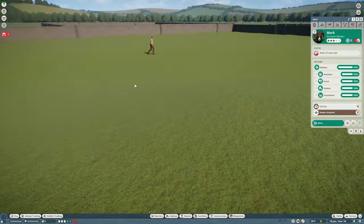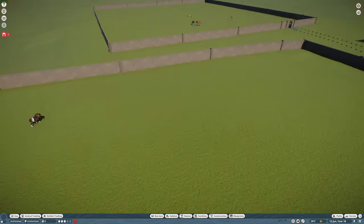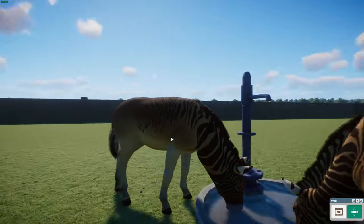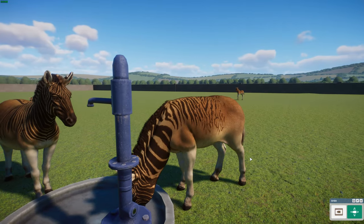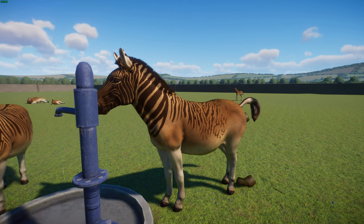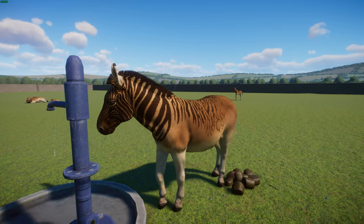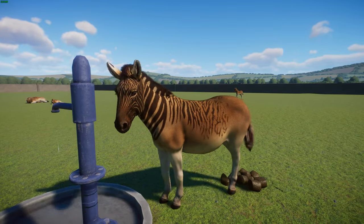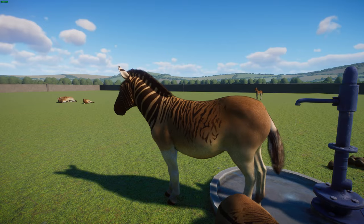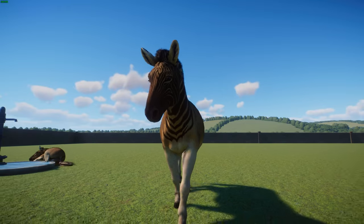Last and most definitely not least, we've got a mod from Narwhaller — we have an extinct animal: the quagga, or Equus quagga quagga. These guys are a subspecies of the plains zebra — actually the nominate subspecies — and were endemic to South Africa until hunted to extinction in the late 19th century by settlers and colonists. Originally thought to be a distinct species, genetic studies have supported them as a subspecies of plains zebra, and more recent studies suggest they were more like a southernmost ecotype or cline of plains zebra.